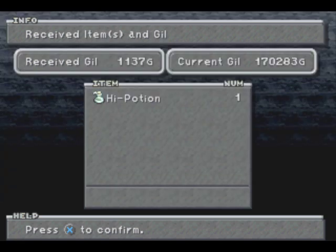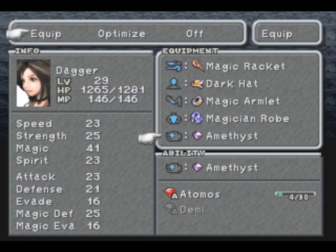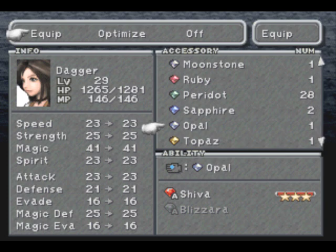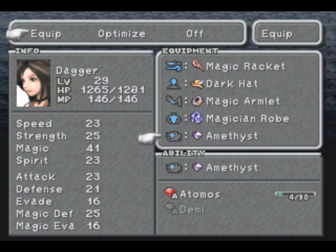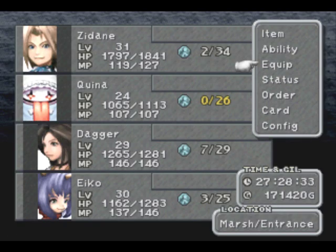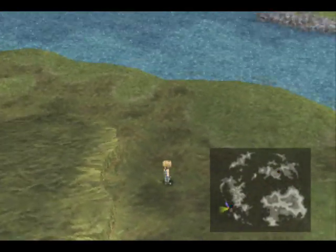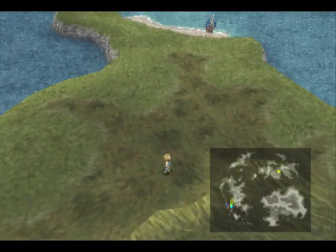By the way, there was a battle I fought off-screen that I edited out, where Dagger actually finished off one of her summons — which is pretty much what I want her working on at this point, learning all of her basic summons, because they're so cheap you might as well. I finished off Shiva first since it was cheapest, then worked up to Atomos, and I'll keep going until I run out of summons to teach her. Anemone was weak to lightning, but I don't have Vivi around.